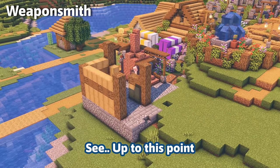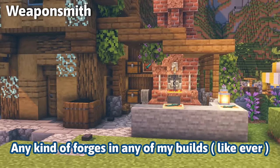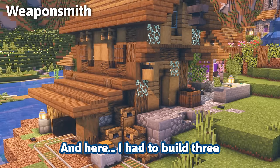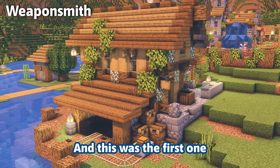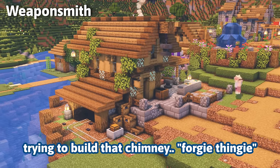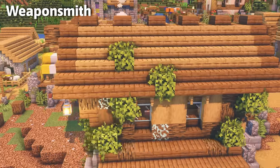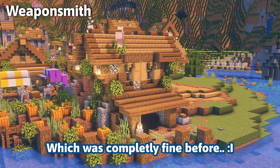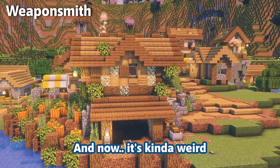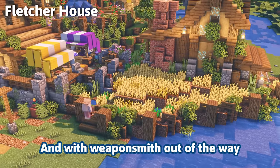Up to this point I had successfully avoided building any kind of forges, and here I had to build three — this was the first one. It doesn't look like it but I spent 40 minutes trying to build that chimney forgy thing. In the end I also built a pumpkin patch, then started messing with a window that was completely fine before. With the weaponsmith out of the way I could finally get to something more exciting.